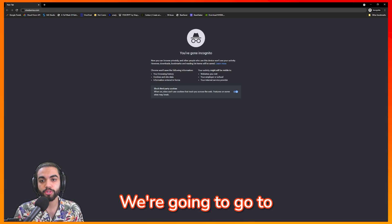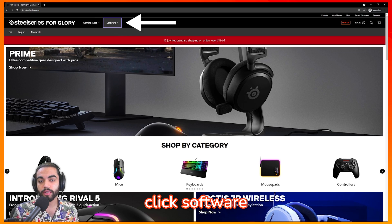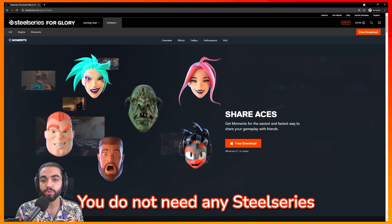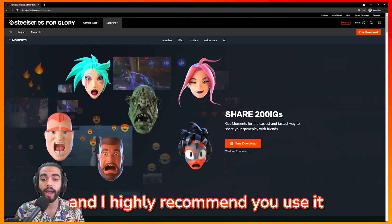Now on the PC, go to the browser of your choice, go to SteelSeries.com, click Software and then go to Moments. You're gonna see an orange button saying Free Download — click it and you're gonna get the installer. You do not need any SteelSeries peripherals to use this software, and I highly recommend you use it.